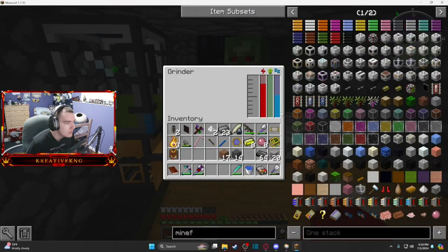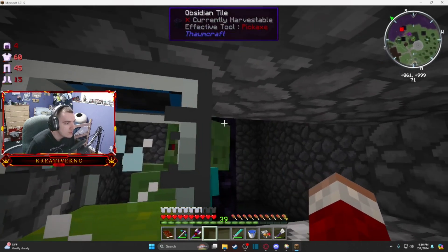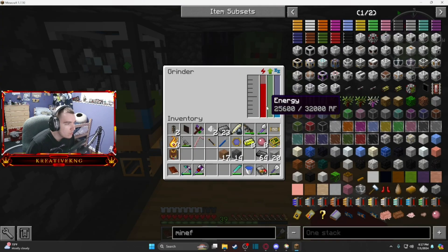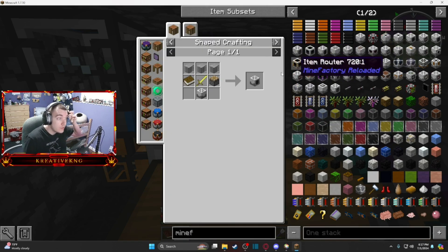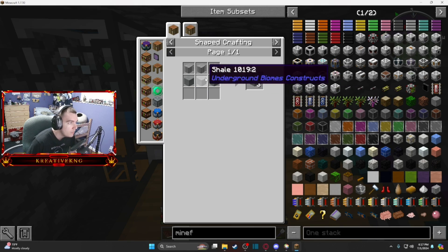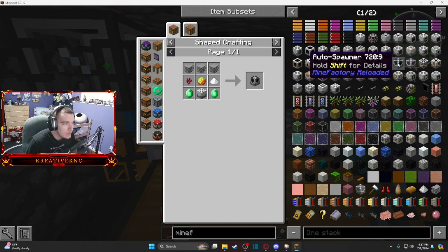I made a mob farm with the sinister node — the sinister aura node right there is from the Tainted biome and it spawns those furious zombies. I made a grinder — really cheap: some plastic, a piston, a book, a gold sword, and some machine blocks which is just stone and plastic. Since we got those rubber trees, plastic's not an issue. The auto spawner was pretty cheap too — I have plenty of emeralds and some nether stuff.